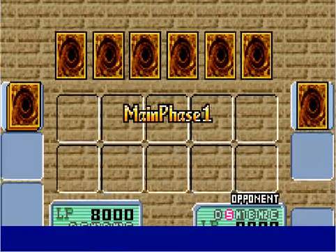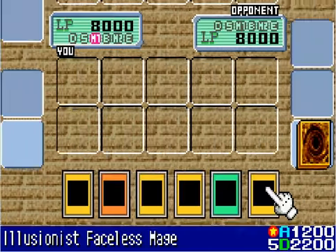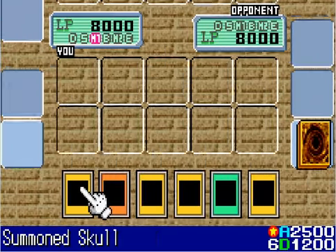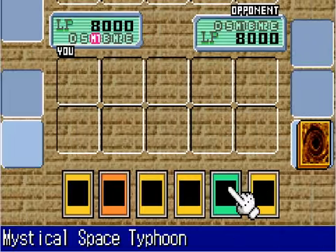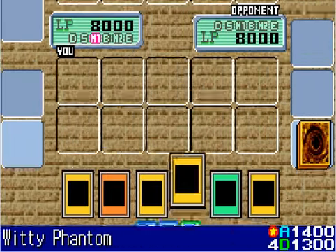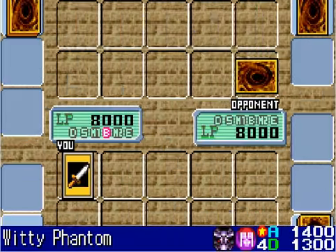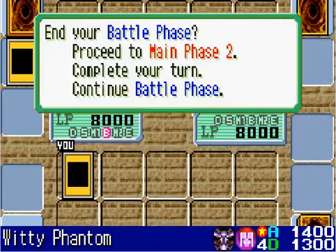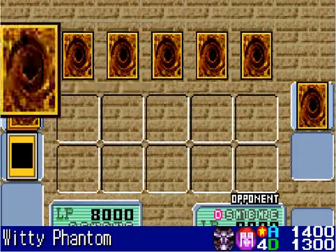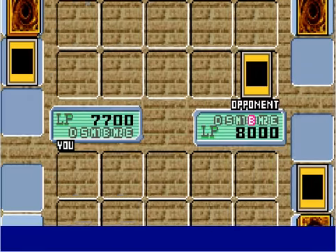He starts off with a face down defense. Looking at my opening hand — I have Summoned Skull again, which is awesome. I'll start on the offensive and summon Witty Phantom. My Phantom attacks his face down defense — hopefully not a high defense. It's an Alligator Sword, and Witty Phantom barely takes it out since Alligator Sword has 1200 defense. He then summons Axe Raider, which defeats my Witty Phantom, and I lose 300 life points.